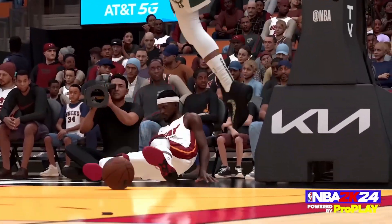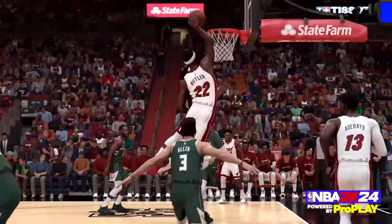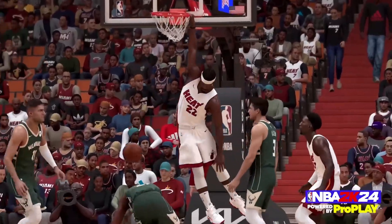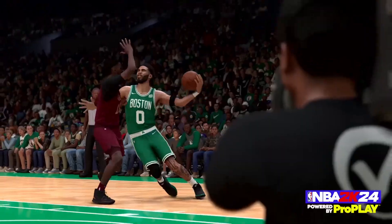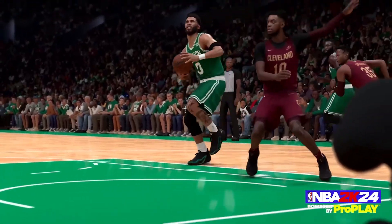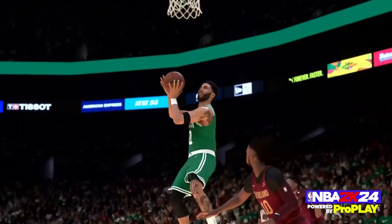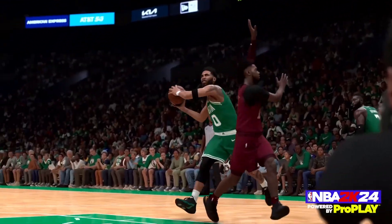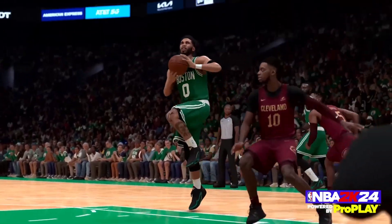Here we have Ande DeCupo dunking all over Jimmy Butler — the physics, the animations, this new Pro Play animation technique all looks flawless. Jimmy Butler gets his revenge on Holiday, another good defender. I had to talk about this euro step by Tatum. This is again what Pro Play is bringing to the table. Any action like a euro step would be really hard to capture this dynamically, but with Pro Play they can take right from real NBA action and create better, way more realistic animations.